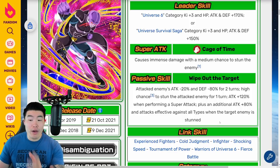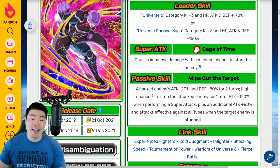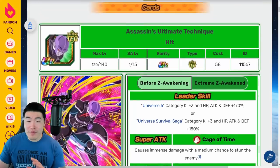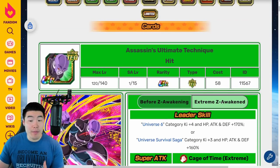Obviously, one thing that is clearly missing is defense. He doesn't have any defense whatsoever, and that was why he was so bad. The intent when they designed this unit was that if you're stunning the enemy so much, you're probably not taking too many hits. But there are a lot of enemies in this game now that can't be stunned, so when you're facing one of those enemies, this guy was basically screwed. With the Extreme Z Awakening, they did address that quite a bit.